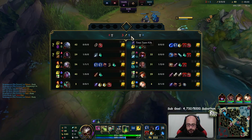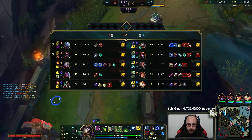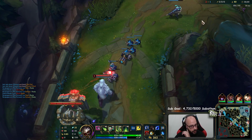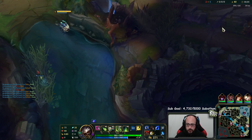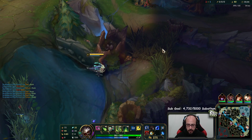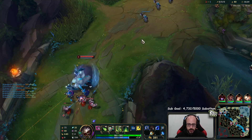I missed the cannon minion. He didn't use TP so he still has TP. I'm going to put a pink ward behind me. I don't have lane control at all, because all he has to do is start auto-attacking and then he gets lane control and I have to play really passive.